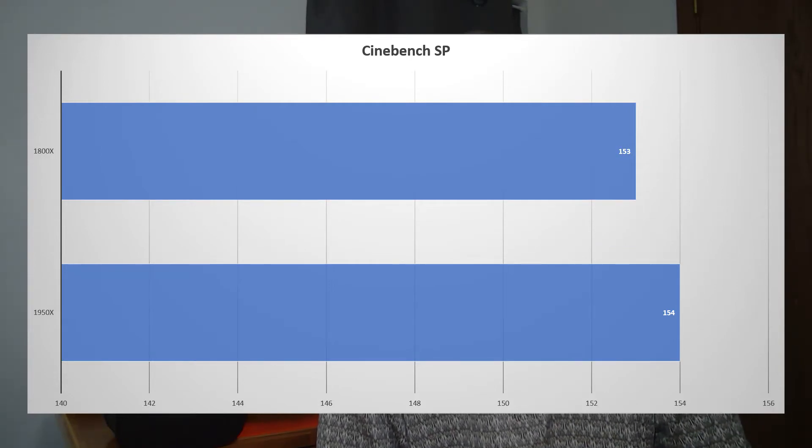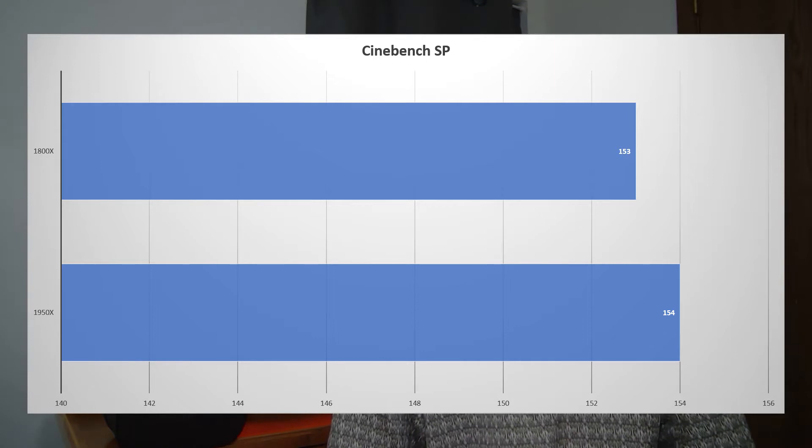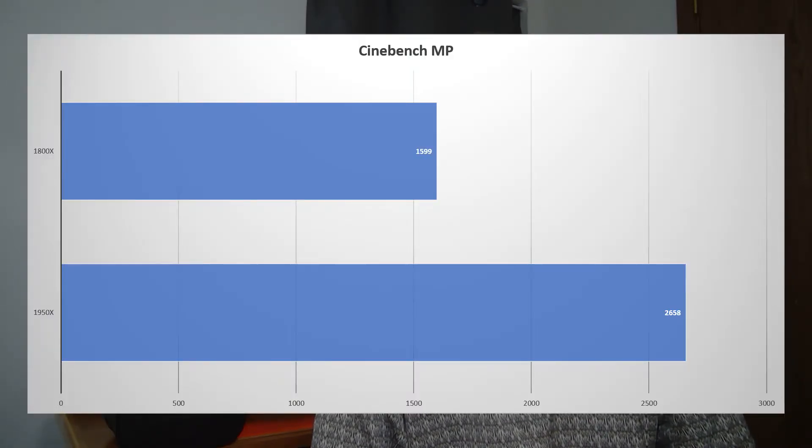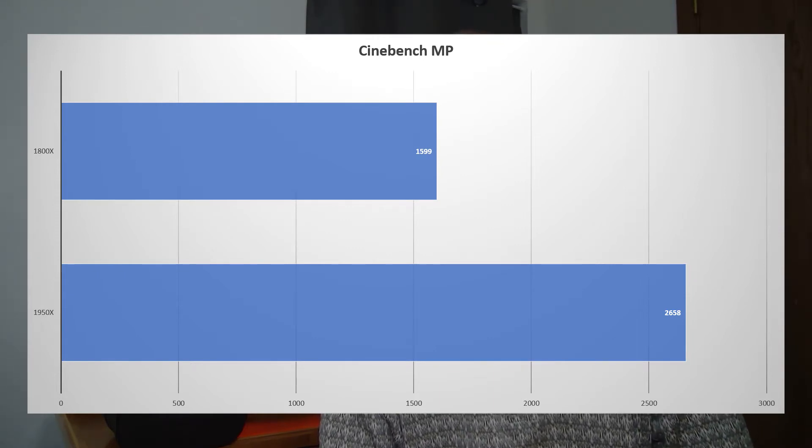Let's dive into Cinebench benchmarks, comparing some results with the 1800x. For the single-thread score, the 1950x is at 154 versus 153 on the 1800x — just a one-point difference. They are super close and there's really nothing major there. For the multi-thread score on Cinebench, the 1950x scores 2658 while the 1800x is at 1599.